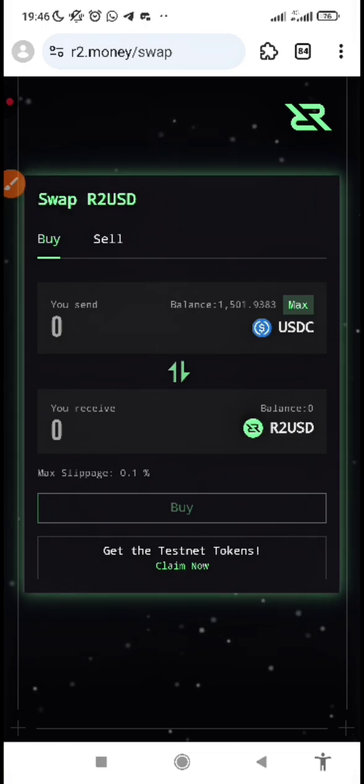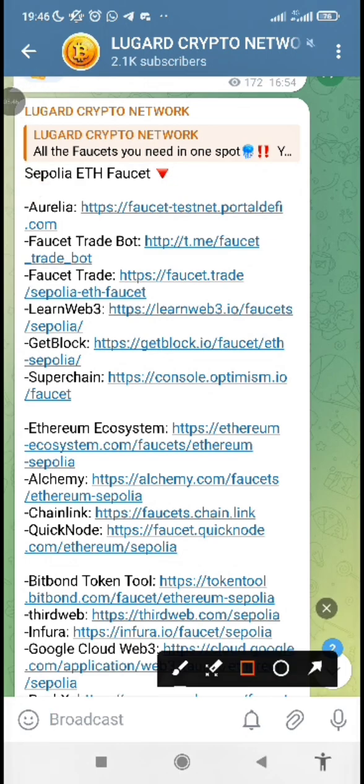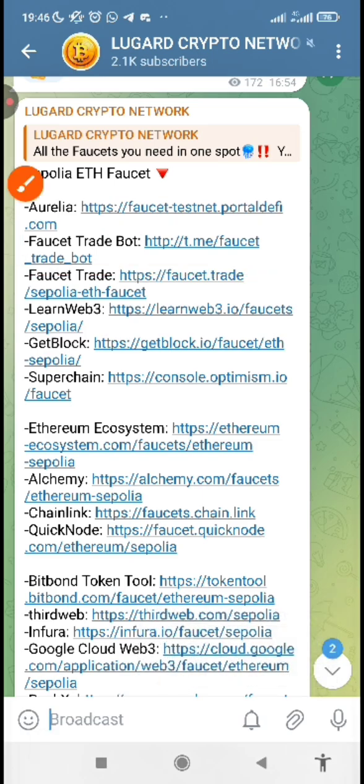Let's go to the Sepolia faucet platform. I will drop the link in the description below this video. You'll see different platforms and different links where you can get Sepolia ETH faucet. Out of all of them, I will use the second one, which is a Telegram bot, and it's easy to get.